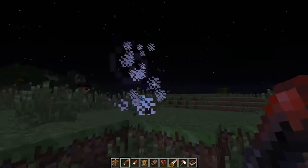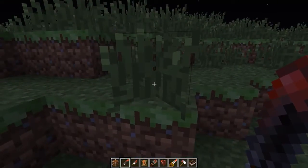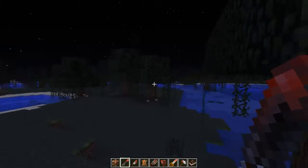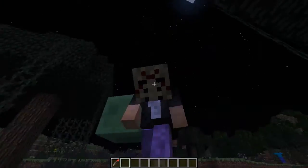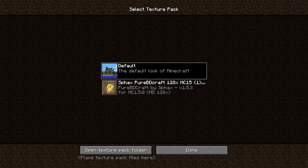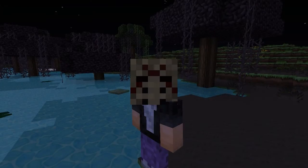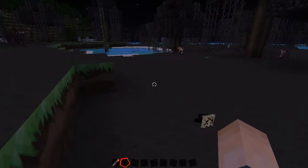There's also a crystal lake biome but I couldn't find one - I flew around for a really long time but I could not find one. We also have the Jason Voorhees mask which you can wear to look like Jason. I wanted to switch to this texture pack before I even started - everything just looks so much better. Look at the mask, it's pretty cool.